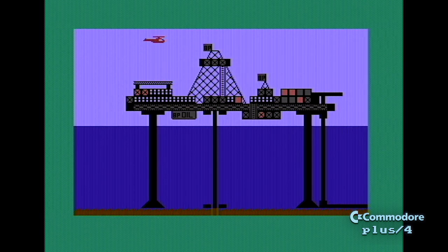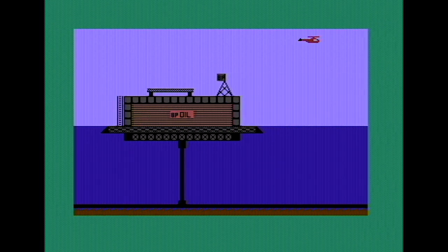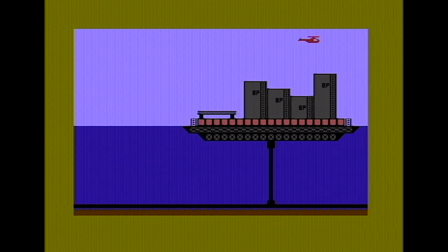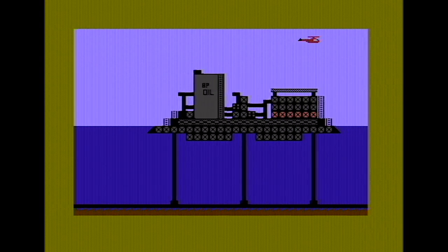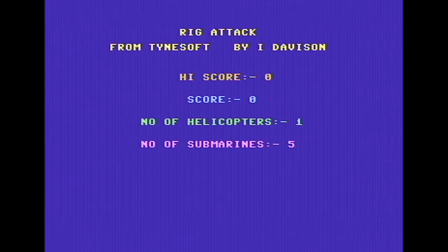Over to the C16 — this version is running on a Plus 4. A helicopter in vermilion. Your helicopter's dark red, and there's some nice scrolling and a lot of detail on the C16. It's much smoother than the Electron and CPC versions. BP branding is all over the shop. You'll notice one thing about Rig Attack: you can wait ages for a submarine to turn up. On the C16 version there's a trick where you have to be going the same direction as the submarine, then get a bit ahead and drop the bomb.